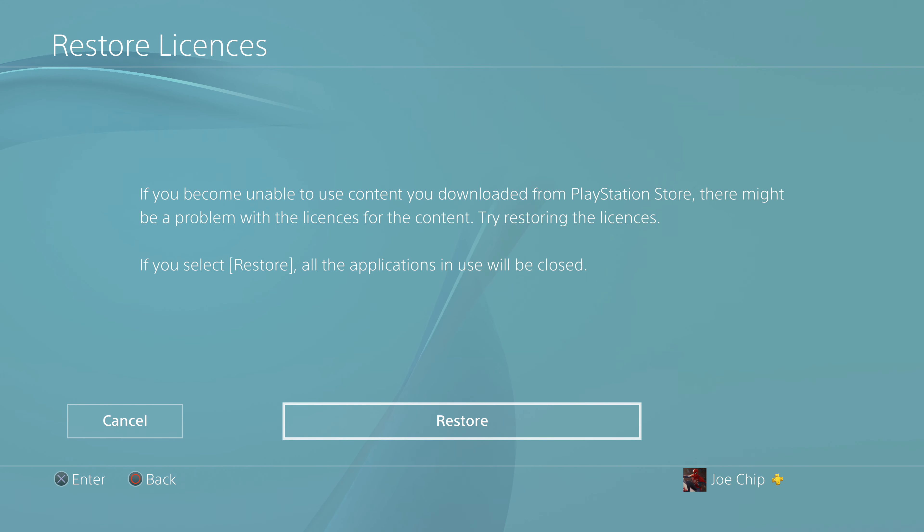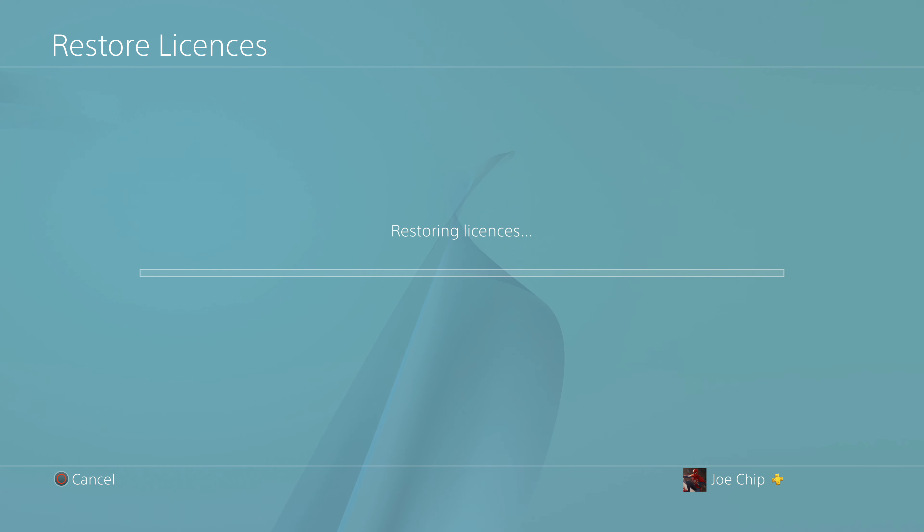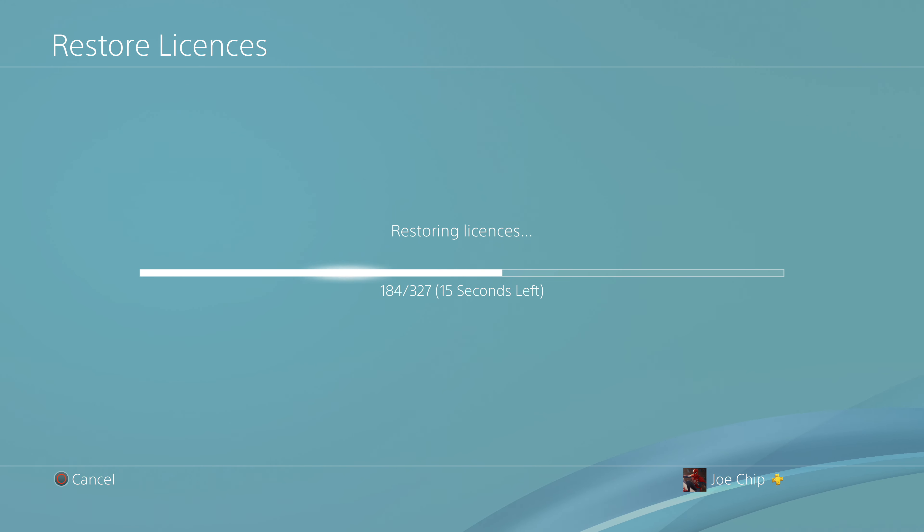Click on that and all you have to do is hit Restore. It will go through the process of restoring your licenses - I've got 327 licenses that it's going to restore. Just wait for that to complete and this should solve any problems you're running into. If you're game sharing, this should hopefully mean those games will then work for the person sharing on that PlayStation - bearing in mind it has to be the primary PlayStation of the person who bought the game.